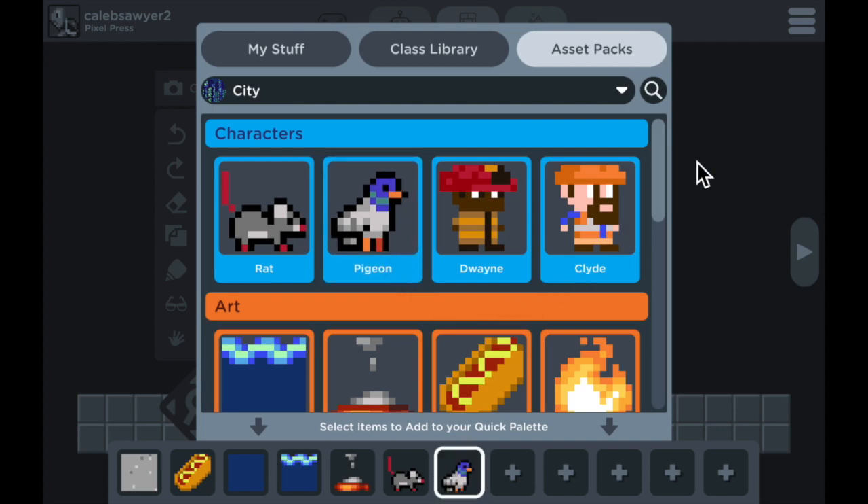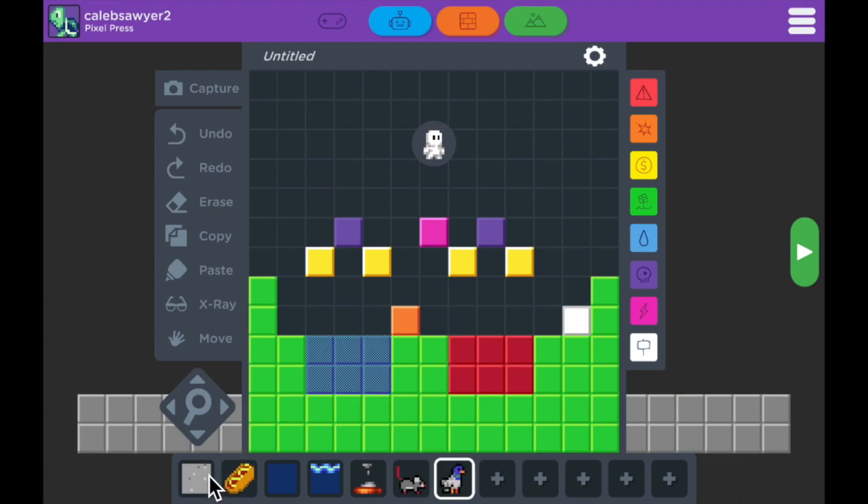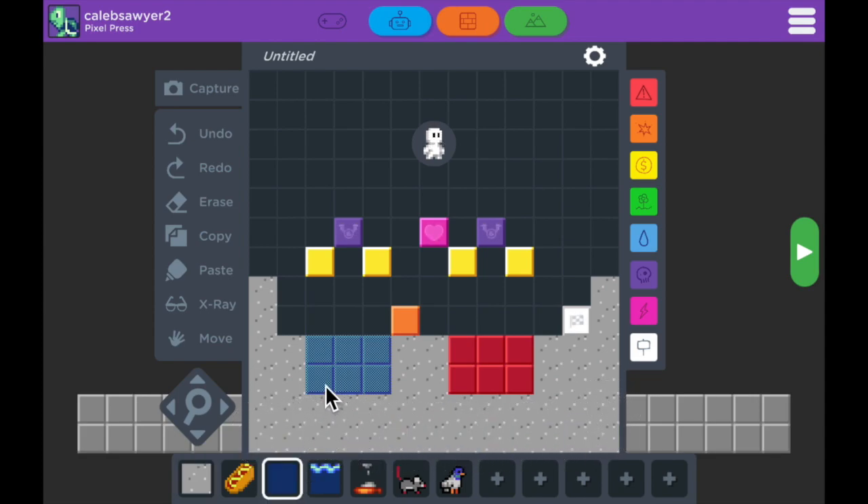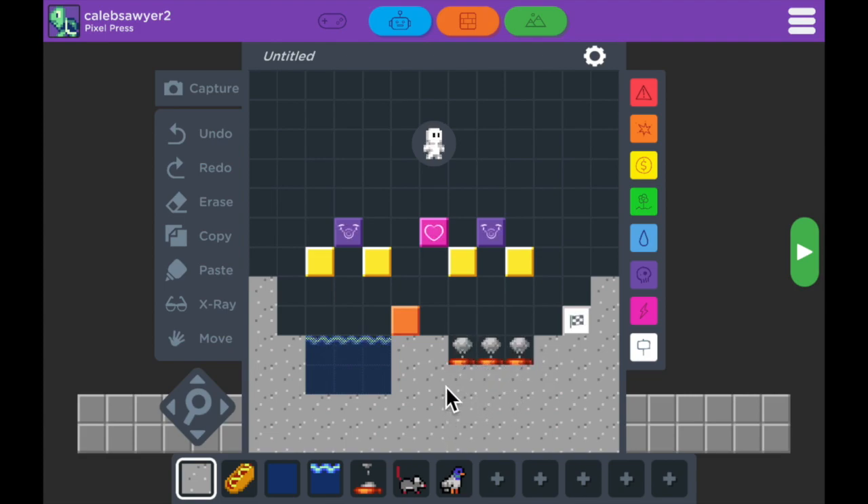Now to get started, tap the art in the quick palette you want to use and then just draw on the blocks that are already there. I'm gonna use this gray block for concrete. I'm gonna use this water block for the bottom and this water block for the surface. I'm gonna put these hot steam vents right here and use the gray to cover up the bottom, since you won't be seeing that. The flying enemies I'm gonna turn into pigeons. The coins I'm gonna turn into hot dogs.